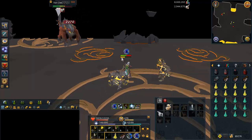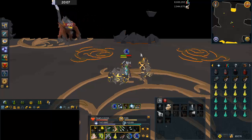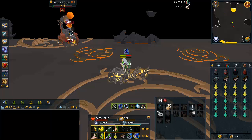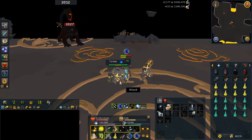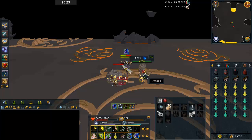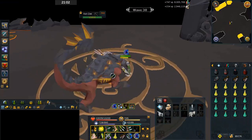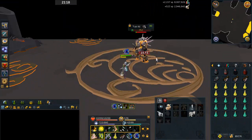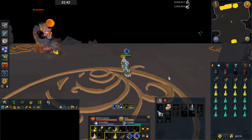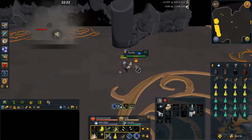Here I show off using Devotion — you just click it with Pray Mage active and the mage cannot touch you for 10 seconds. It really saves you a ton of food. You can only use Devotion about once every other wave depending on how quickly you do the waves, because it has a fairly long cooldown, but it's definitely worth using. And here I finally used Guthix's Blessing — I think that was the first healing I used in the entire Fight Cave, which just goes to show how powerful this Obsidian Armor really is.